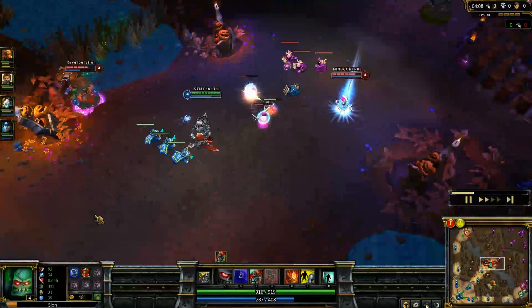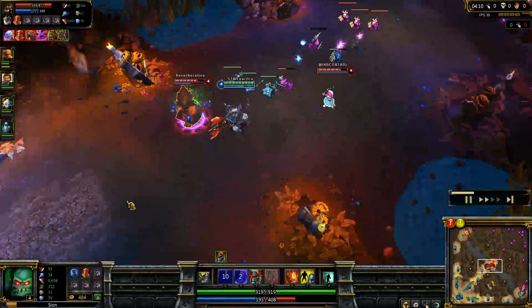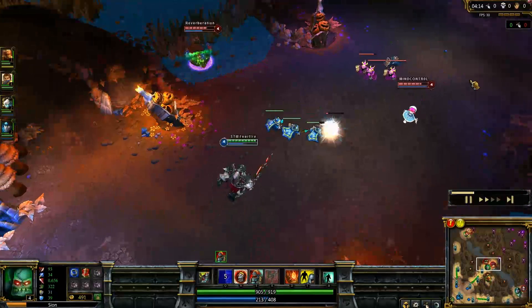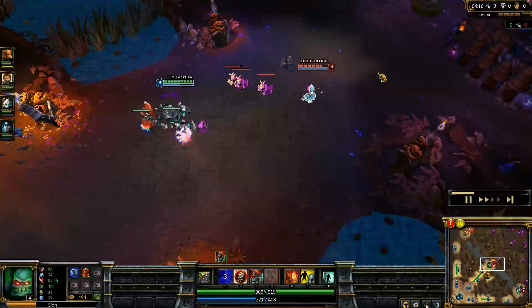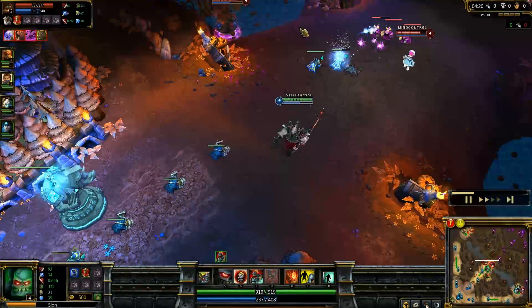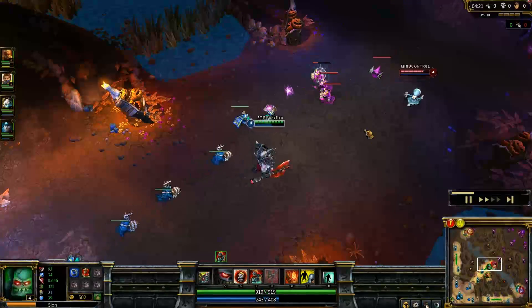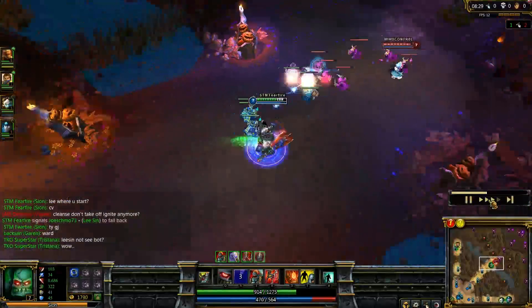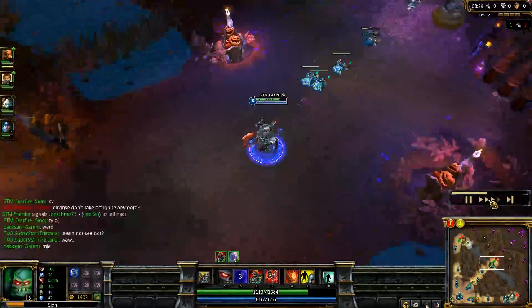Here I'm just doing the best I can to farm when Udyr comes out of nowhere, but I just stun him and walk past. Always wait until the last possible second to stun so that you have as much time as possible to get away. And then here comes the dude again, but he's not a real threat because he doesn't have boots yet, so I could just stay on the other side of the lane and ignore him. Plus, my shield would absorb most of the damage that would come from a gank.